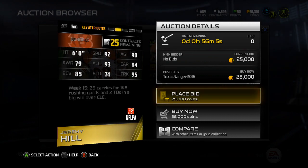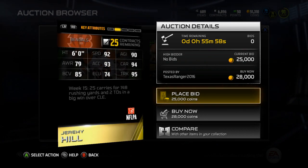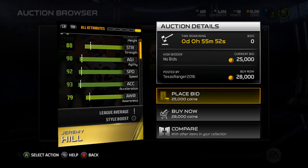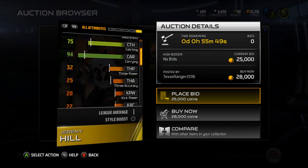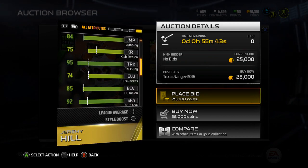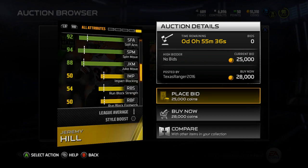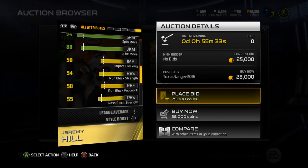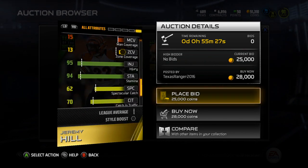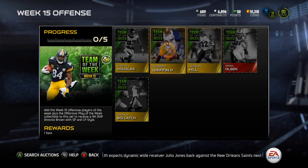He had two touchdowns so I get why they gave him a card. Notable stats: 92 speed, 93 acceleration, 75 catching, 94 carrying — so he's not gonna put the ball on the ground. 95 trucking, 94 spin, 92 stiff arm, 88 juke — he can do all the different moves pretty well. Not a great pass blocker, keep that in mind. 95 injury, 94 stamina. If you can get him for under 10k he might be a good back to look at.